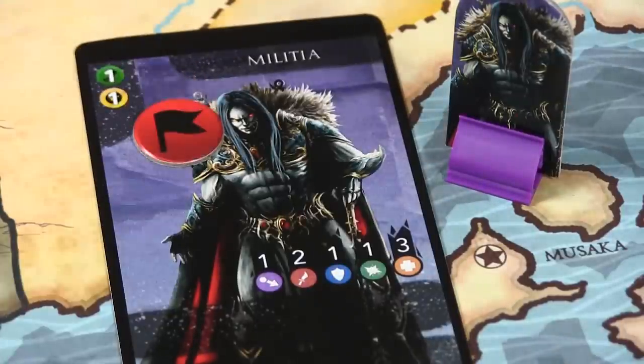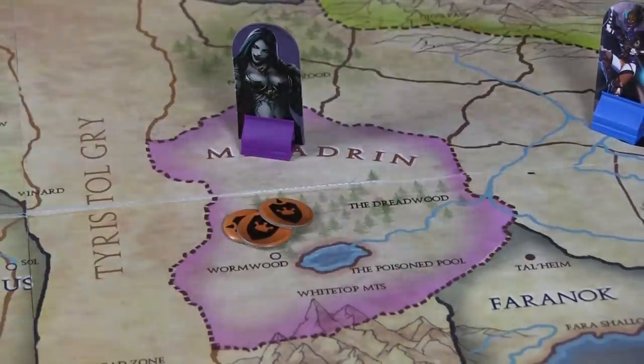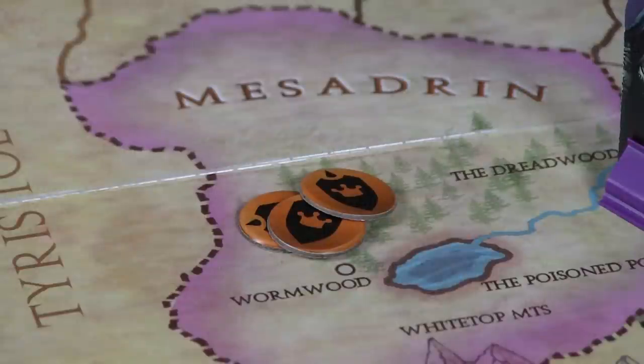You also have garrison tokens, which represent the defense of your territories. When your territories are being attacked, garrison tokens must be broken down before attacking units can do damage to your kingdom or territories — they act as damage soak, essentially shields. During this part of the turn you get to redistribute garrison tokens. So if you have four and you hold two locations, you can put all four at home, or split them two-and-two, three-and-one, or any combination you like.